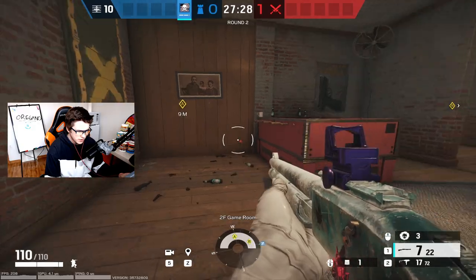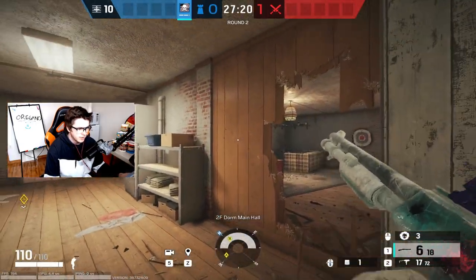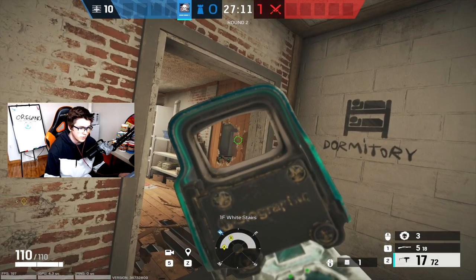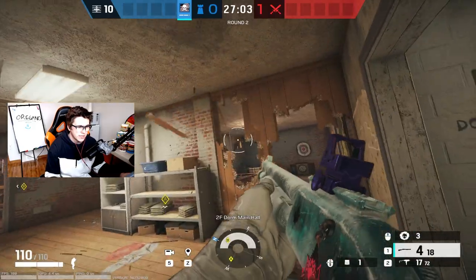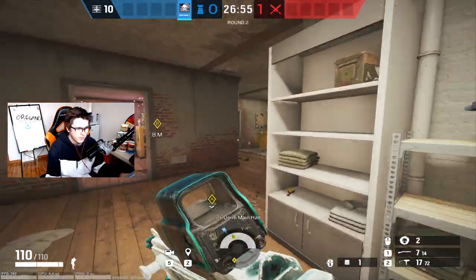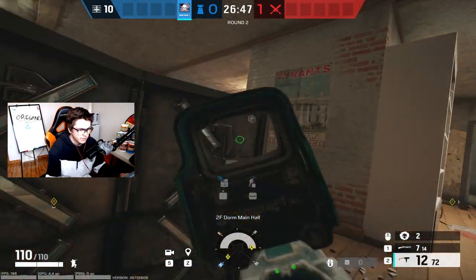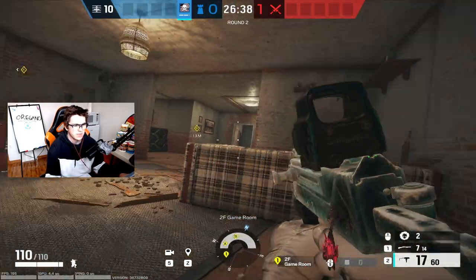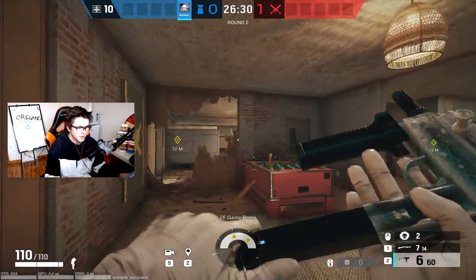Grab the two gen walls — these are probably the most important walls in the entire site. For the white rotate, you'll want to make it on the window side, closer to the window, because if you make it on the other side attackers can hold white stairs from there. You could use that angle to hold trophy door from white stairs yourself, but it's a pretty common pre-fire spot and I find it's more attacker-sided — so probably just don't do that. You can open higher holes on this and throw your smokes over for the trophy door.